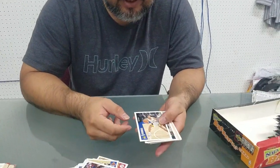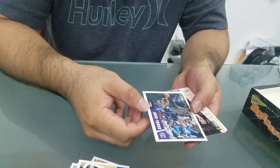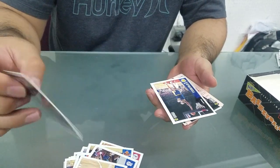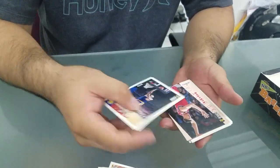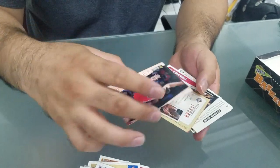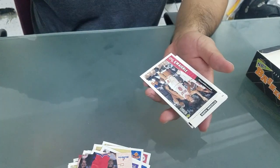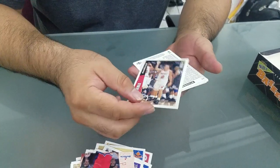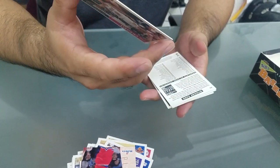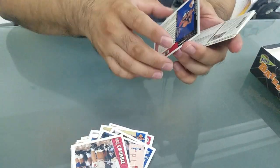Let's see the next one - Dwayne Farrell, Latrell Sprewell, Bullets playbook, Jordan Assignment. Dan Marley with Charles Barkley on the back side - Charles Barkley.